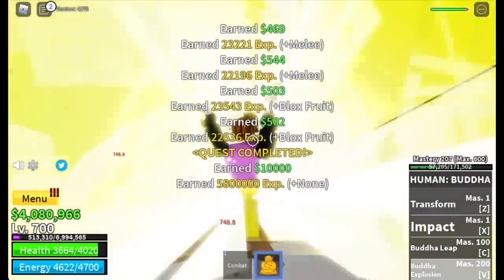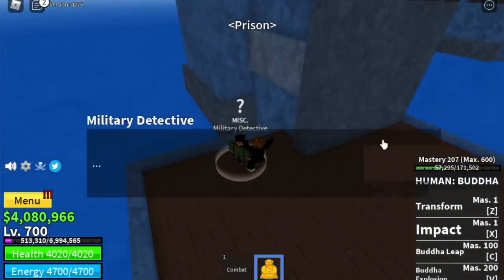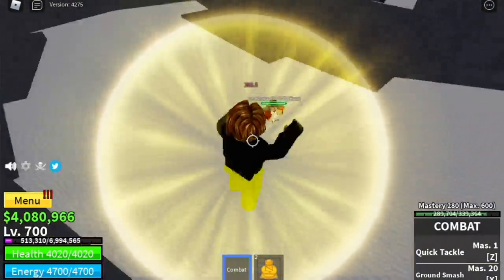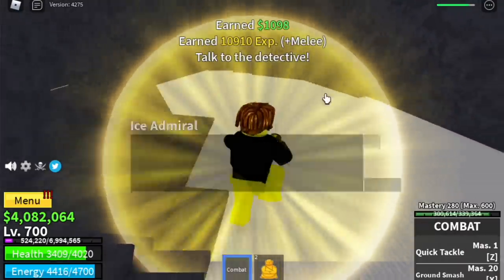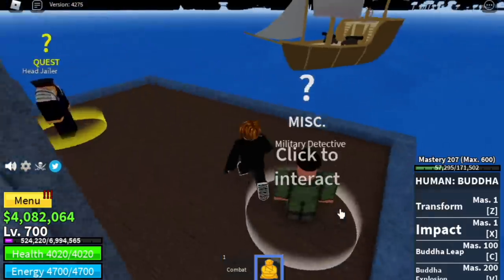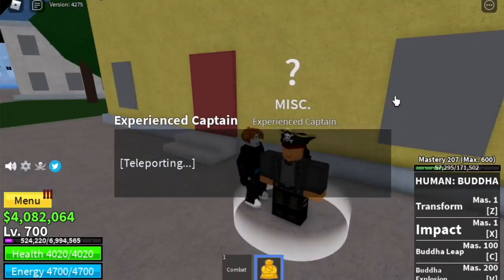Finally, when you reach level 700, a congratulations message will appear. They will ask you to go to the prison — head to the prison, he will give you a key. Now you need to go to the Frozen Village. You will use the key to open the store and fight the Ice Admiral — he's easy to defeat. When you fight him, just click Nevermind. Now go back to the prison and talk to the detective. He will ask you to go to the second sea. Just go to the middle town — the town between the Marine Island and the Pirate Island. Talk to the Experienced Captain, and he will teleport you to the second sea.